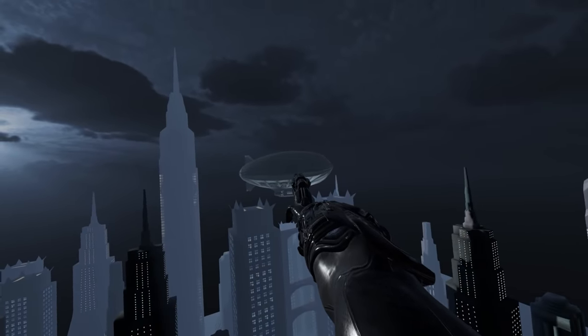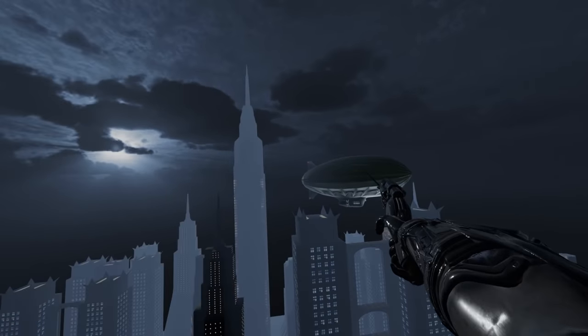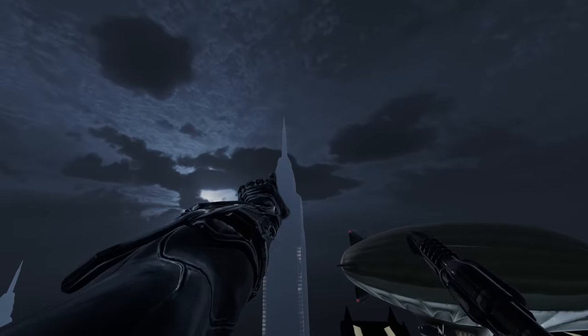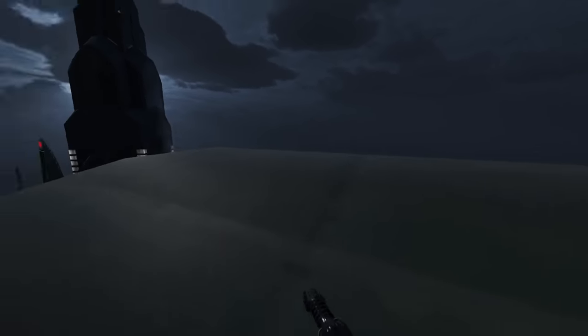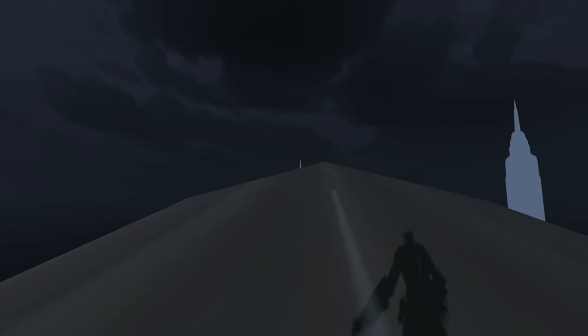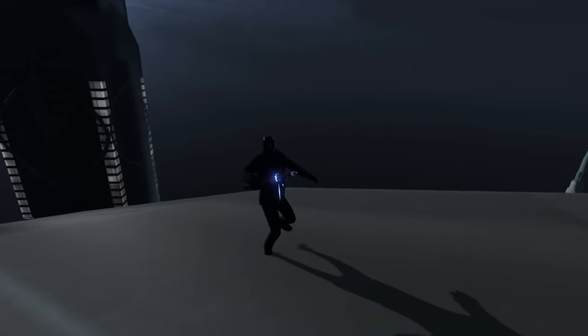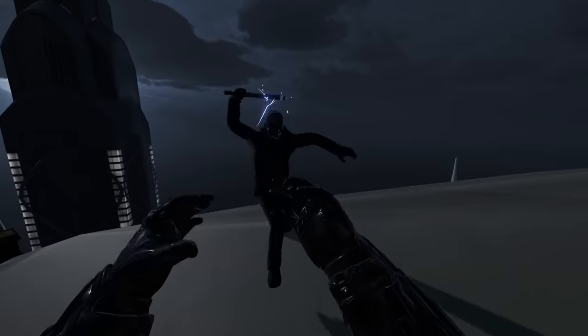I'm pretty sure we can get to that blimp. Let me try. Oh yes, here we go! I wonder if we can get to the tallest building, which I think is this one here. And land. There's a book, which means there's probably a foe around here somewhere. Whoa, okay. You want to go? I'm Batman, baby.